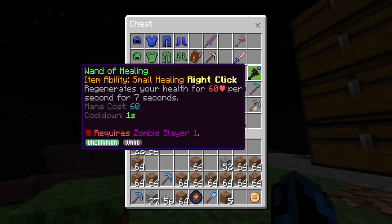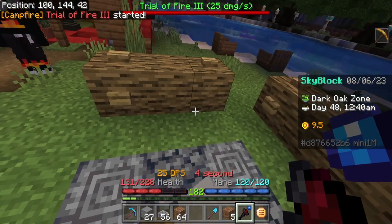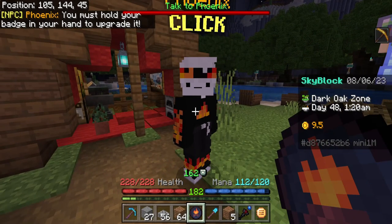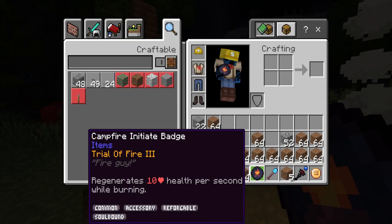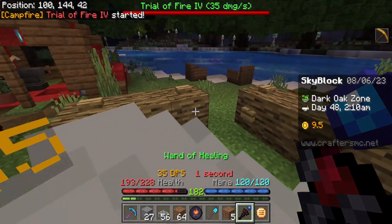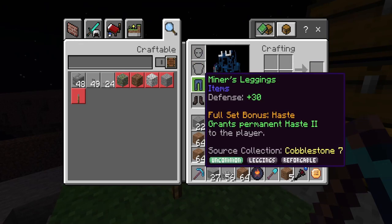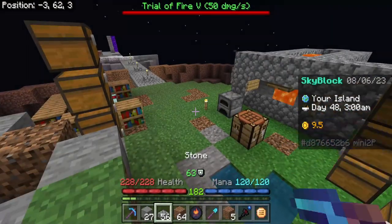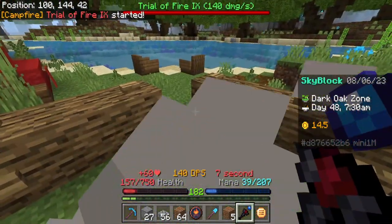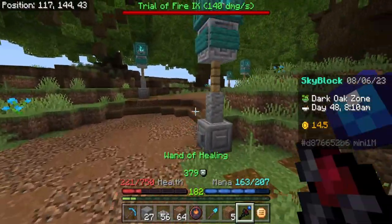What might make us strong enough is the wand of healing which gives 60 hearts per second for 7 seconds, so let's try trial of fire 3 again. Using the wand - yes, this should work! That's trial of fire 3 done. It says we must hold the badge in hand to upgrade it - upgrading it, now we regenerate 10 health per second while burning. We're now on trial of fire 4 which is 35 damage a second. With the healing wand we should be able to do it - yes, that's trial of fire 4. I just realized we have our miner set on - it might help to put on our golem armor which gives a lot more health. That's trial of fire 5, 6, 7, and 8 complete. I don't think we're gonna quite make it through number 9 - we're so close though. So we'll stick with trial of fire level 8 for now and keep upgrading as we get more OP.